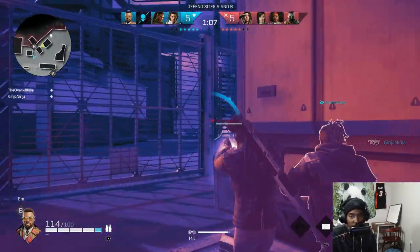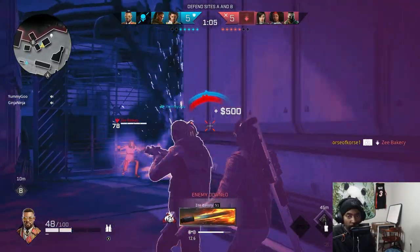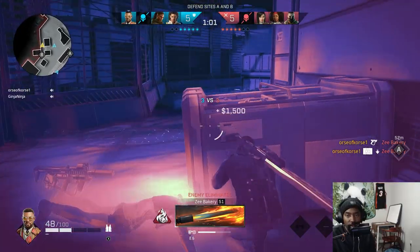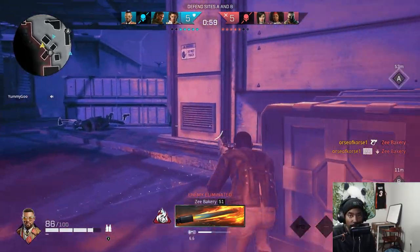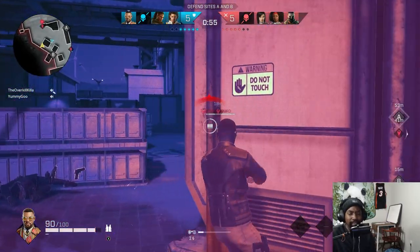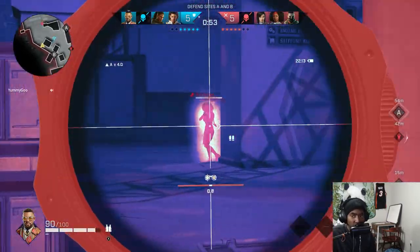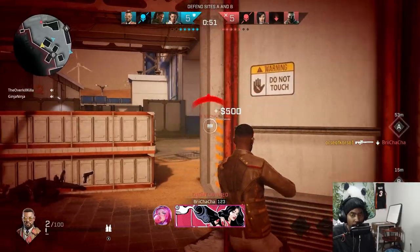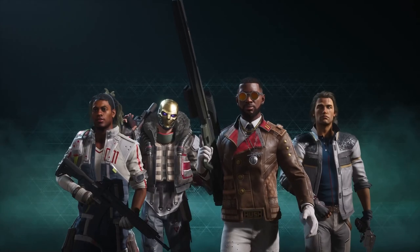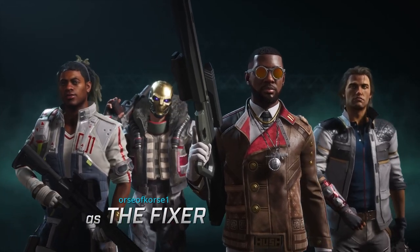We talked about the usefulness of the cluster smoke, but we can't forget that Fixer also has C4, which even in its nerfed state is still very good at holding defensive points and can even be used offensively if you've got the distance down and you are very patient with it and not overextending. Now let's jump into a PvP match and talk about his perks and how to prioritize them.